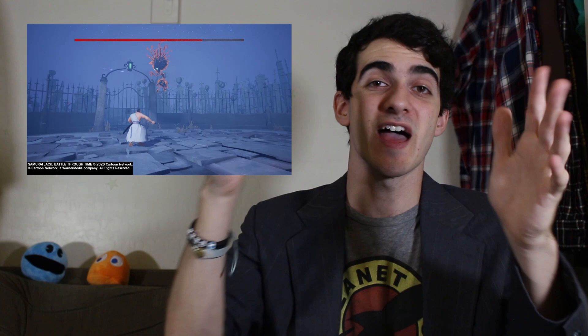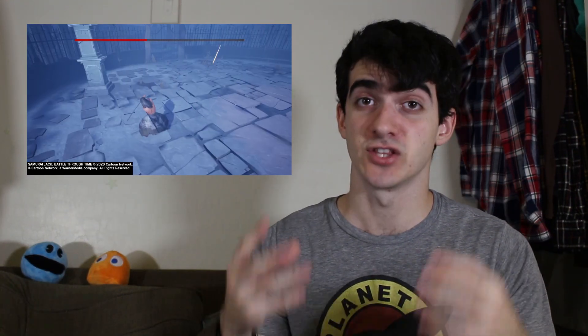In Samurai Jack Battle Through Time, Samurai Jack starts off with his iconic clean samurai kimono, but as you take damage, so does your outfit. It may start small with a torn sleeve or two, but then half your shirt's torn off. Then you're shirtless. Then your hair falls down and dirt covers your body as you're on the brink of death.